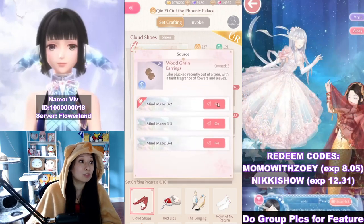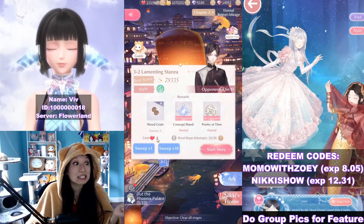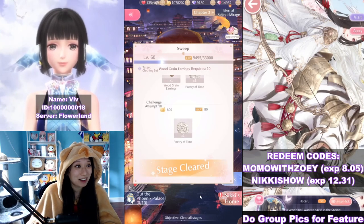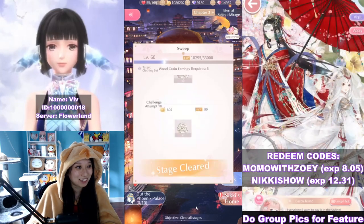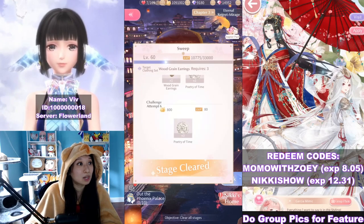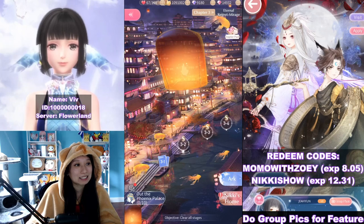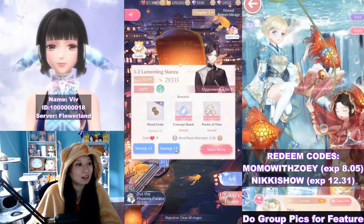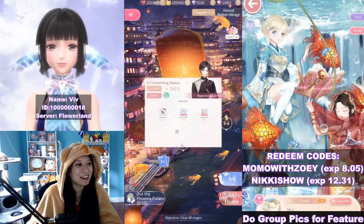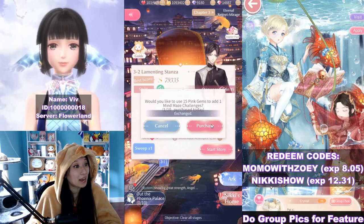Next: Wood Green Earrings — this one's gonna be hard too. I'm nervous, but luckily I saved some maze attempts for this. The stamina cost is what I'm worried about. Out of stamina almost — requires 10. Let's buy that. I could only sweep six more. Requires three. Buying maze attempts is expensive — 15 pink gems off the bat, and it goes up to 25 already.